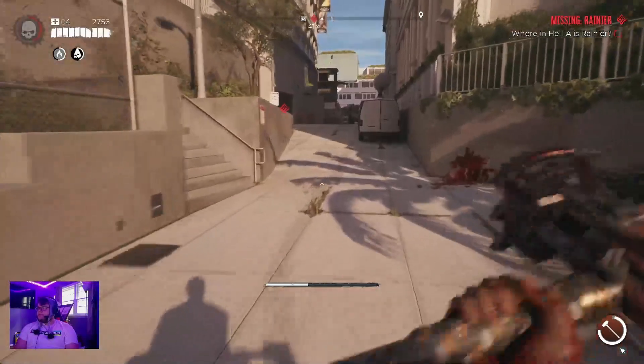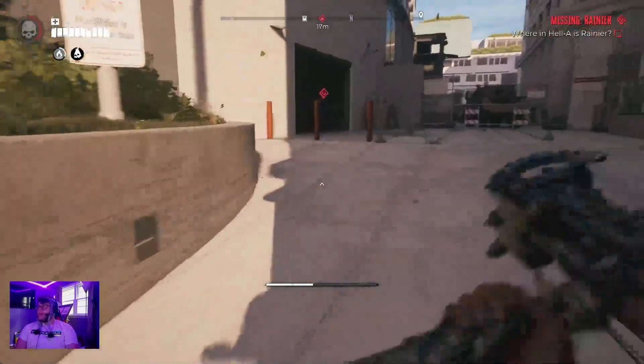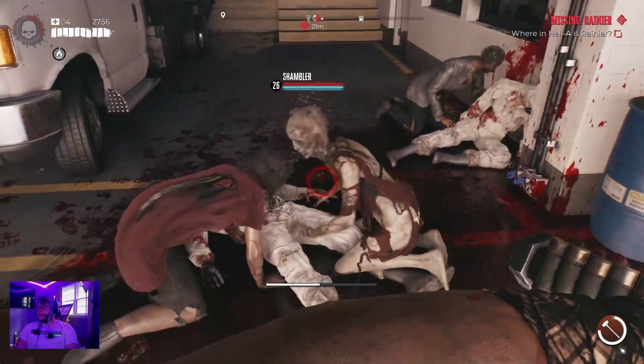Hi guys, so today we're gonna do the Lost and Found Missing Rainier — Where in the Hell is Rainier. So you're gonna head back to this lab that we were originally looking for Dr. Reed, and you're gonna kill everything in here as you can see me do.